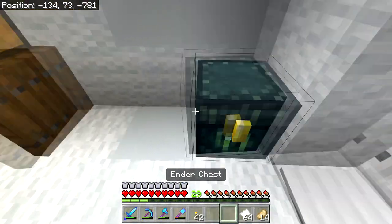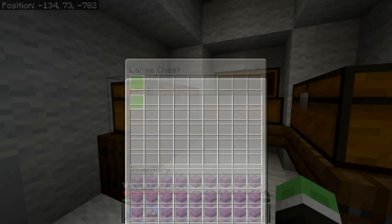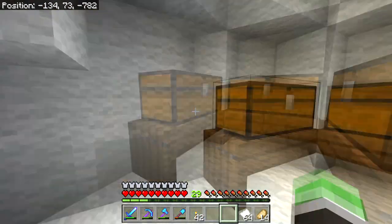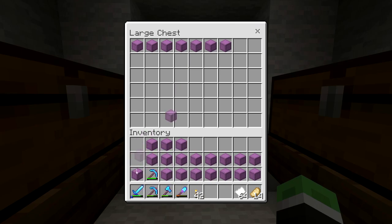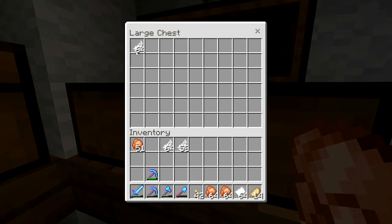We can place an ender chest here. I'm also going to need an anvil. I think I'm going to keep shulker boxes full of eggs right here, and put feathers in the other chest.